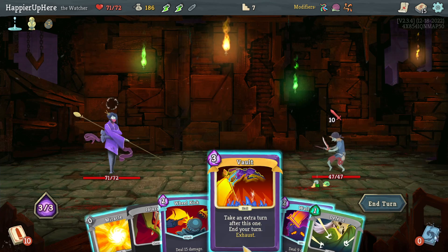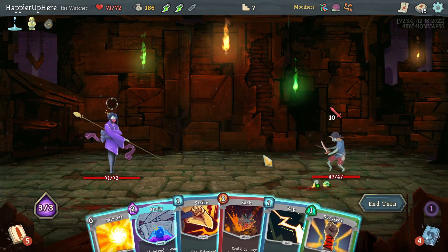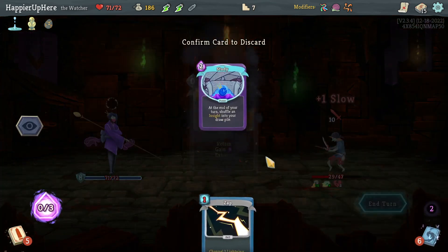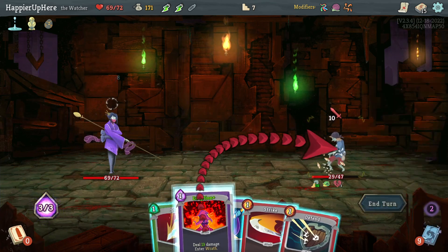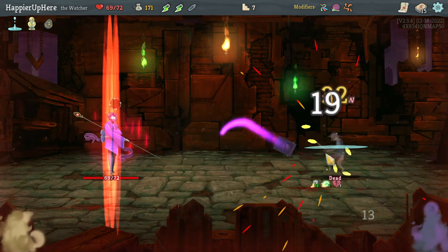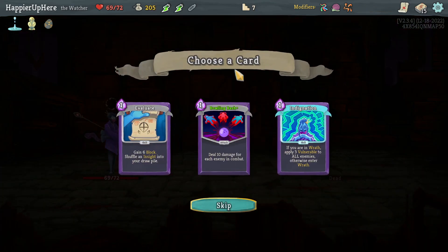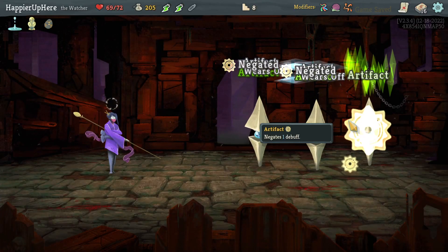I'll do Bash, Strike, and Survivor. I don't want to lose too much HP. Another 10 incoming — if I do Eruption then Strike, yes, that kills. Offered Building Bash, Ignition, and Evaluate. Still no way to exit wrath, but I'll take Evaluate because the Guardian is coming up.